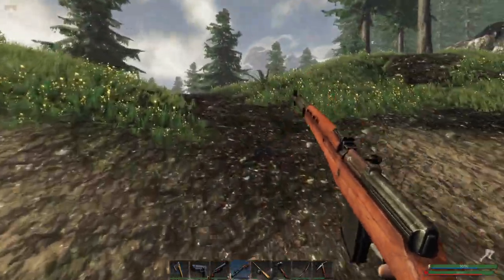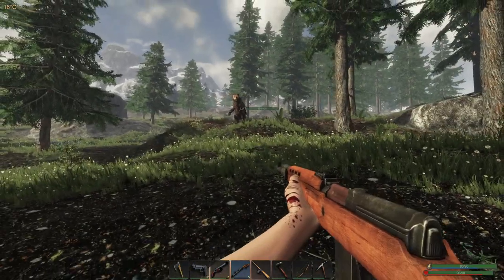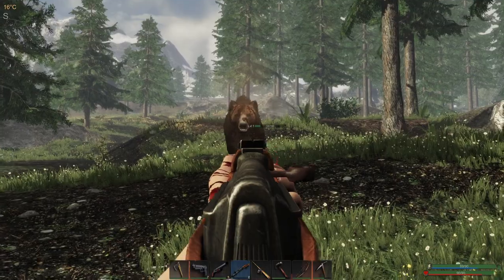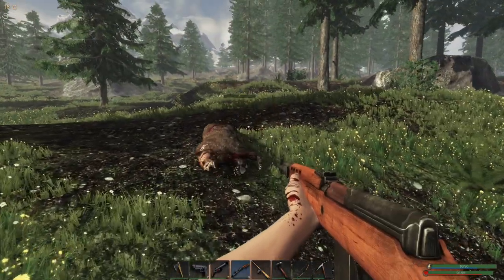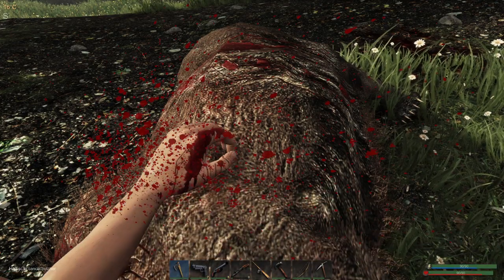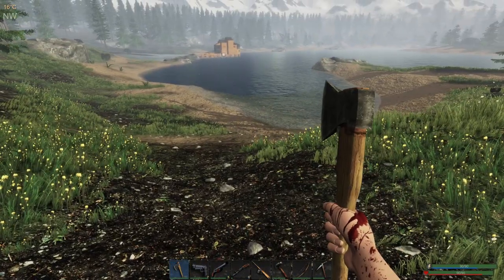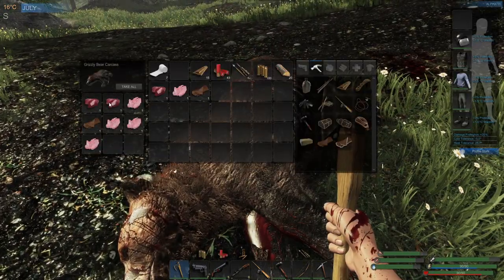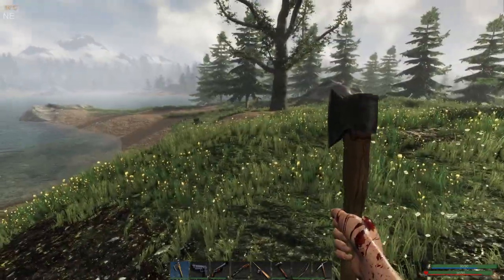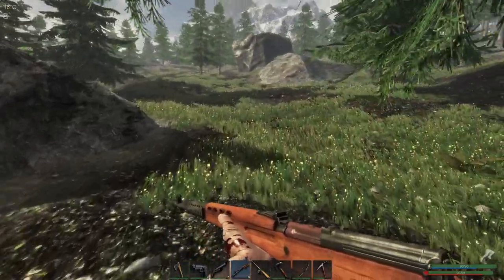To prove my point, we're quickly going to see if we can find a wolf. Here we go — there's a brown bear. It's automatically generated. That was a black bear we just killed, and this is a brown bear. We might get more liver from a black bear than a brown bear next time — I think it's just one of those things.